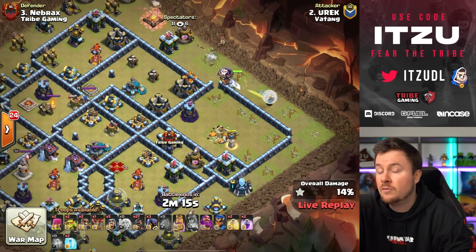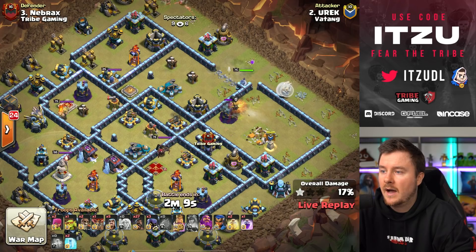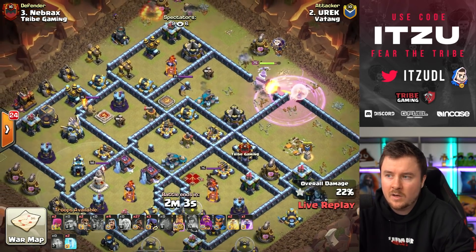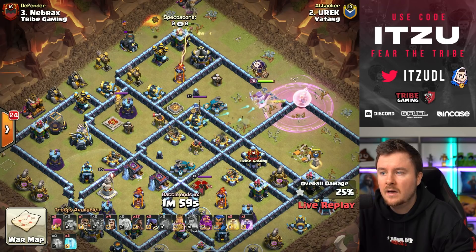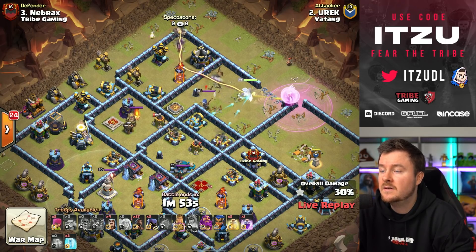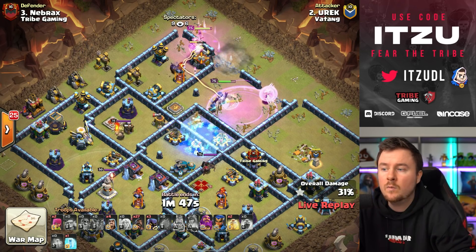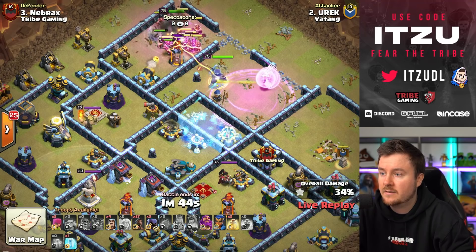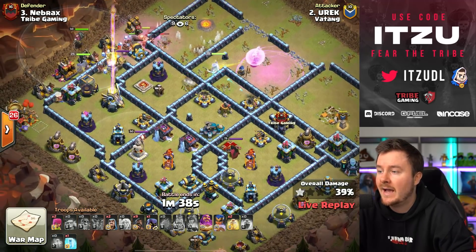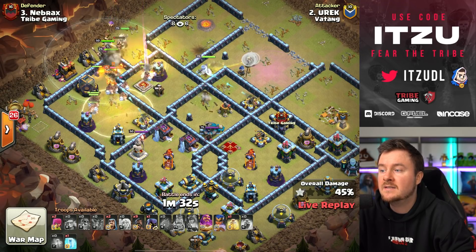He used this queen charge hawk rider army in legends and did it to perfection. No one really defends queen charge hawk riders — they seem weaker so people overlook them. But the last war break is trolling, going to the wrong wall, meaning he won't have access to the scatter compartment. Not ideal, but the hawk riders have to start with one minute forty left — so he has to solve this attack quickly.